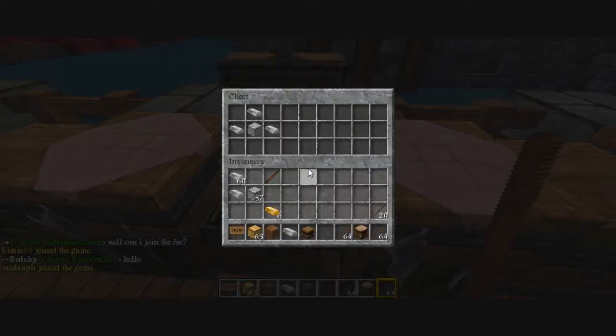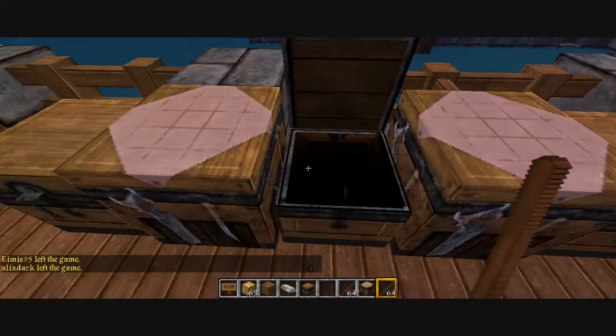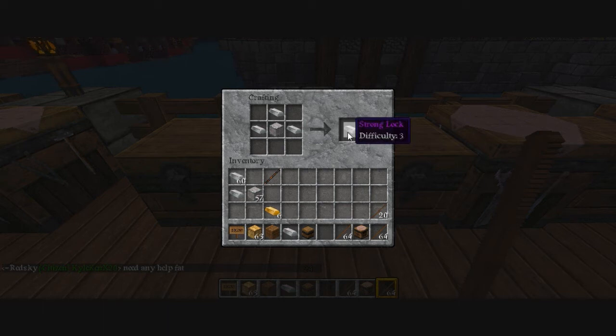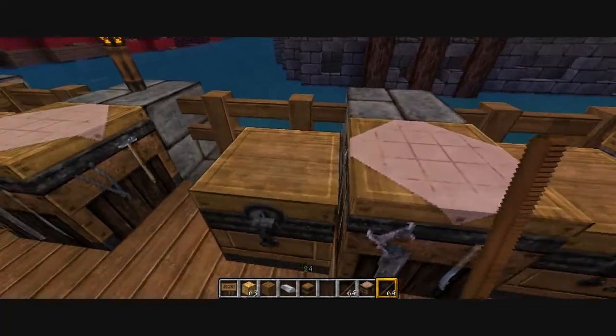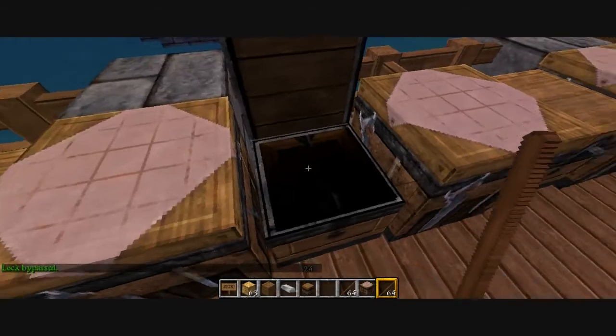Now we're on strong lock. The same shape as that. Block of iron, iron ingot, iron ingot top middle, iron ingot - now we've got a strong lock. Difficulty 3. One chest and top left again.